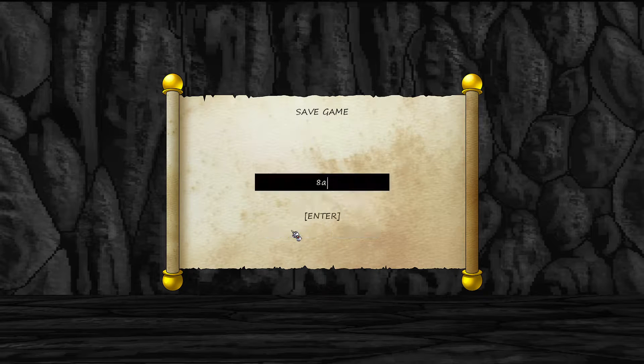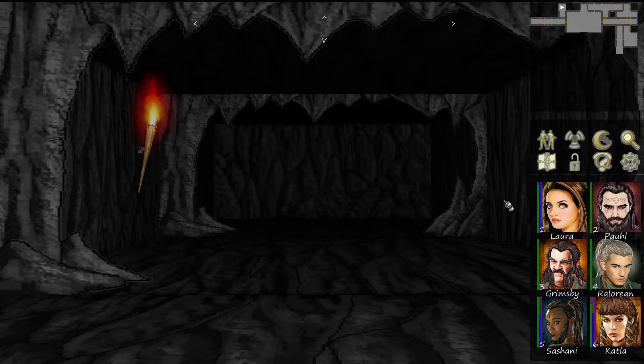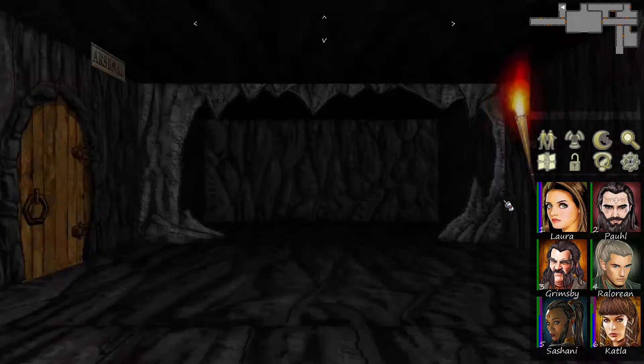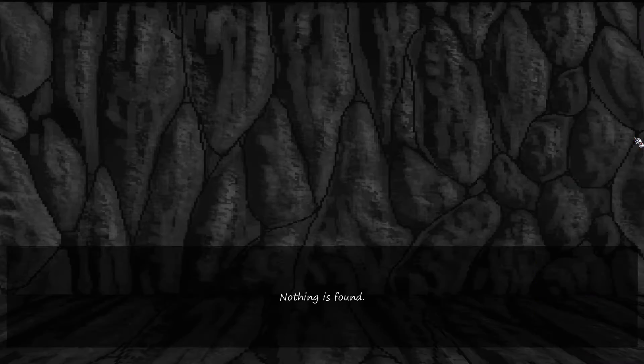A room full of mummies. Let's go ahead and explore the ground — nothing is found. Hope it's not a mummy every turn. Arsenal — lock is enchanted.